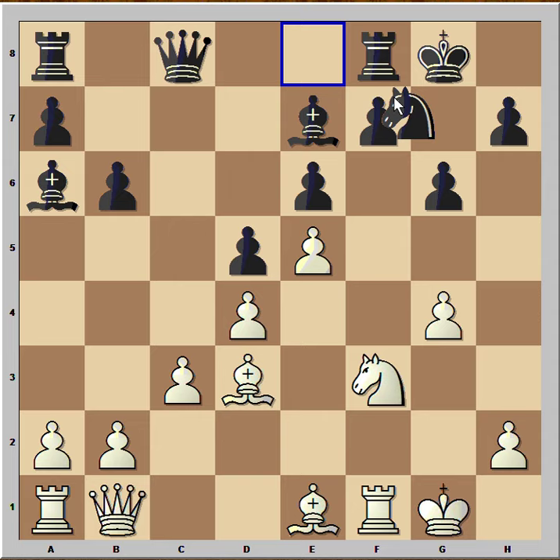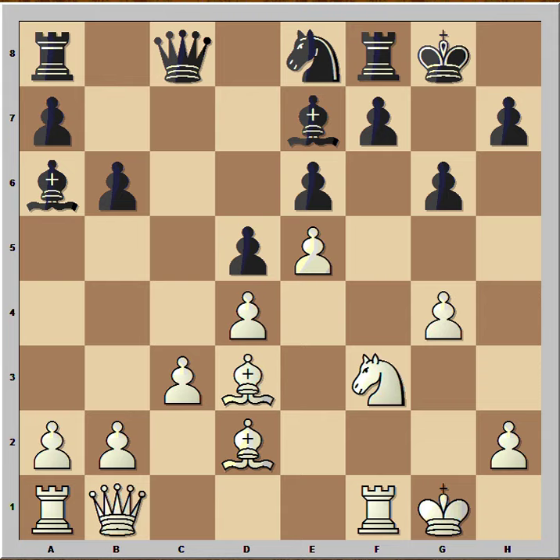Knight to g7, knight to f3, and black played knight to e8. Black wants to open up the position and punish white for pushing the pawn to g4. Bishop to d2, f5, and now en passant — pawn takes pawn, knight takes on f6.